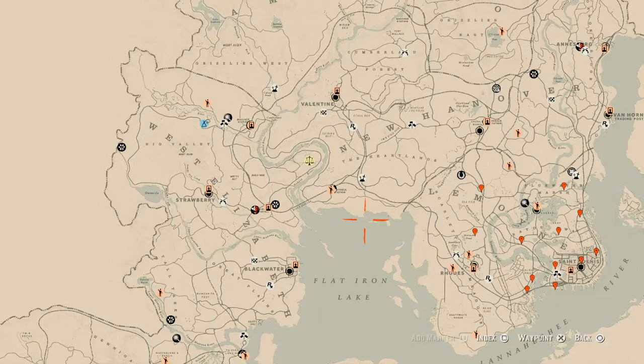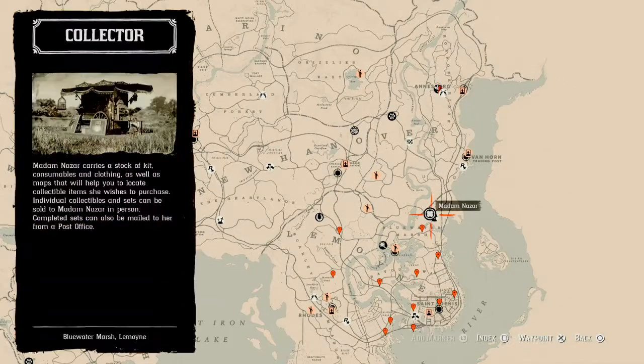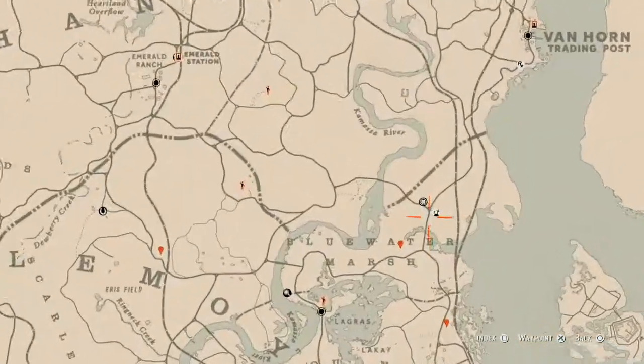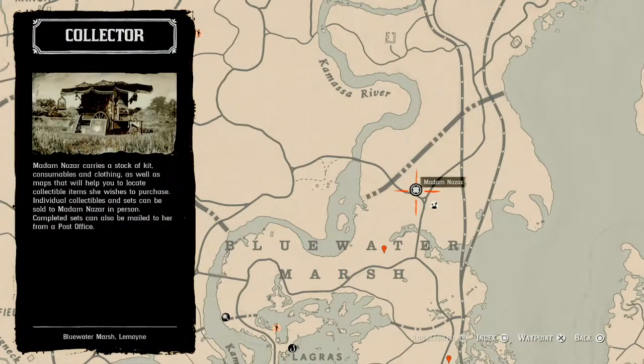The first thing I want to get to is Madame Nazar's location. If you've been looking at the map, she's right over here near the Elimination Series, right above the words Blue Water Marsh. She will be here until 2 a.m. Eastern Standard Time — New York time zone, East Coast time zone — for those of you who don't know or are not in America.